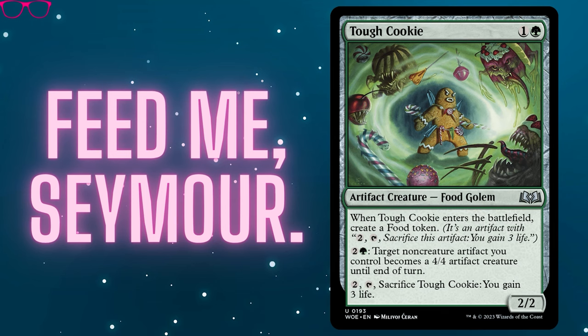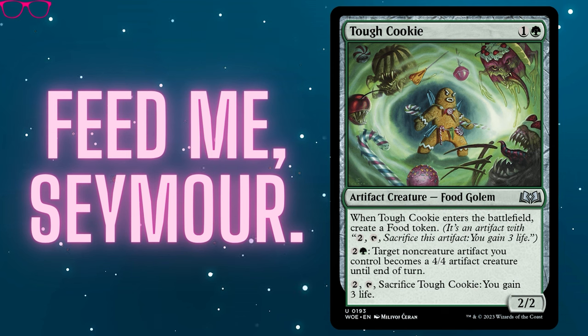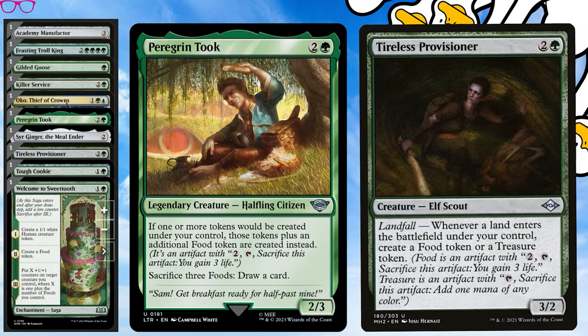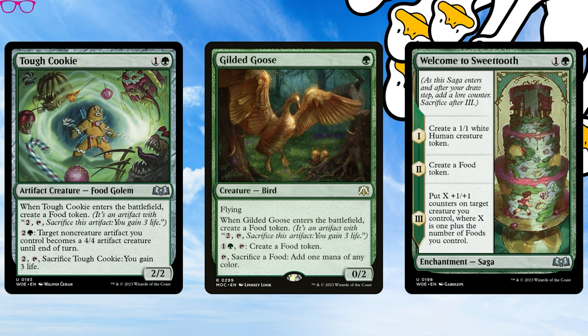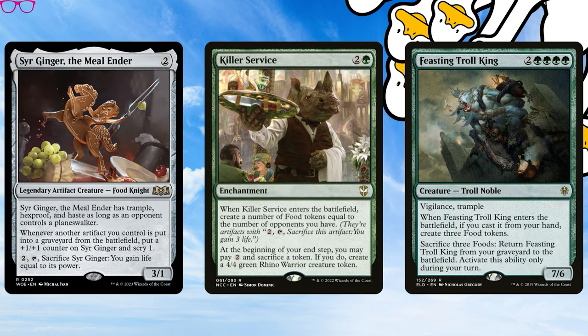Our cupboards shall not be bare with these food-generating cards. Lord of the Rings and Wilds of Eldraine have brought us a bounty of food-based synergies. Peregrine Took's second breakfast keeps the treats coming, and Tiller's Provisioner lets us flip-flop between treasures and food as needed. Many other cards bring a dish: Tough Cookie recruits food to our edible army, Gilded Goose creates more tokens and fixes mana, and Welcome to Sweet Tooth puts plus one/plus one counters equal to one plus the amount of food tokens we have on a target creature — maybe like a giant goose we just cast that created lots of food. Ginger gets super big with all these food tokens being sacked for life, and Killer Service will generally create three food tokens on ETB and convert them into 4/4 Rhinos. And it wouldn't be a party without inviting Feasting Troll King, who ETBs on cast with three foods and will sleep off his food coma in the graveyard until we tempt him back with a big helping of after-dinner mints.